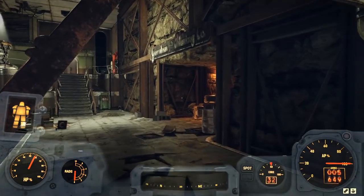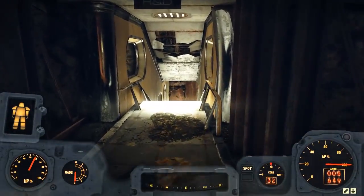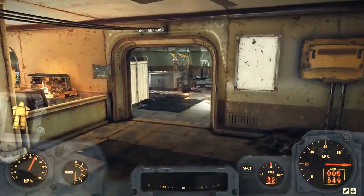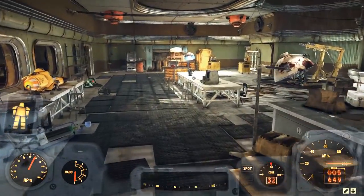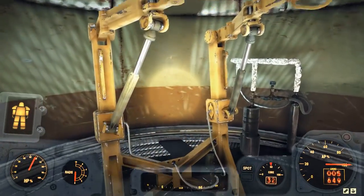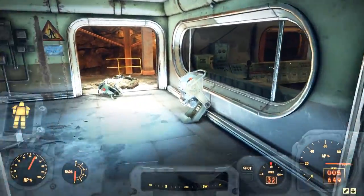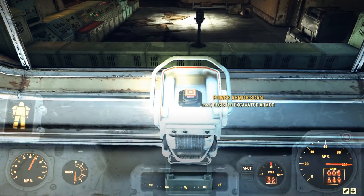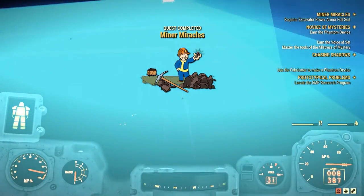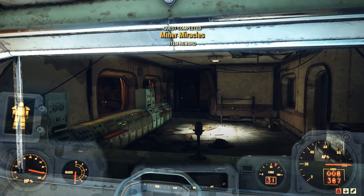Once you have looked at all the log entries, turn left and head down this hallway, turn right, go past this old mine cart, down these stairs, left through this doorway, right once more, and left past these curtains, and you see another terminal right here. This is the project manager's terminal. Once you have looked at the entries there, you will need to go to the Power Armor Station and begin crafting your armor. Once your armor is crafted, you need to register it right here at Power Armor Scan. And once the scan is complete, the quest Minor Miracles is complete, and you will see your rewards, which include the Power Armor Crafting Stations.